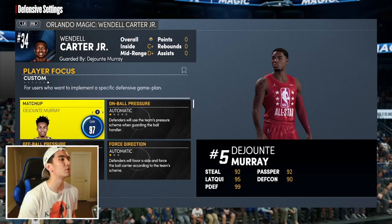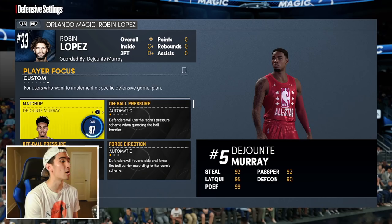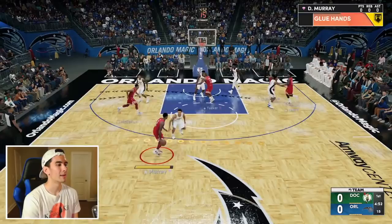Since Wendell Carter is the starting center on the Magic, he is the tallest player on the court and really the only player you have to worry about stealing your rebounds. He also doesn't shoot the ball very much, so you don't have to worry about guarding him, but make sure you box him out. Robin Lopez is the backup center for the Magic, so make DeJounte Murray guard him and Mo Bamba too. Now I think we're ready to play.